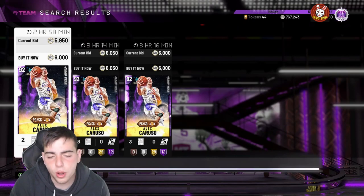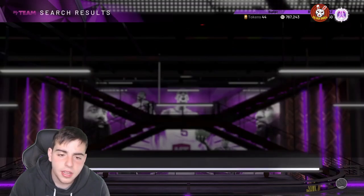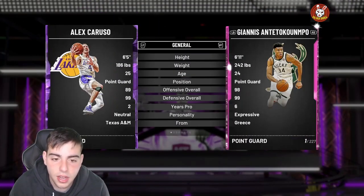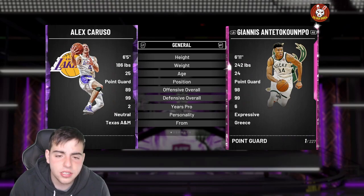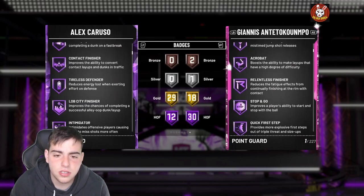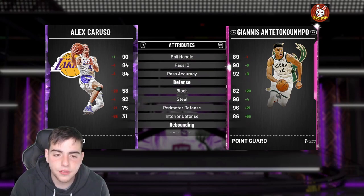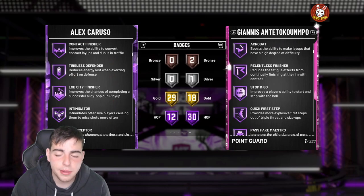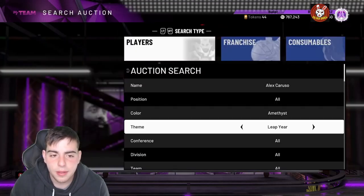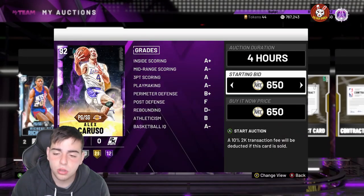Alex Caruso was going for around 3K and he's up to around 6K now. First off, if you don't know, Alex Caruso is a hype beast card - everybody loves this guy. He has 99 defense, he's 6'5, can play point guard, can dunk, can shoot. I think he has 20 gold badges and 29 all-around badges. This card is amazing for the price. With 99 defense at 6'5 this card is really good.